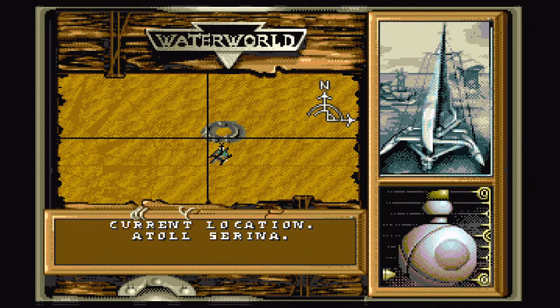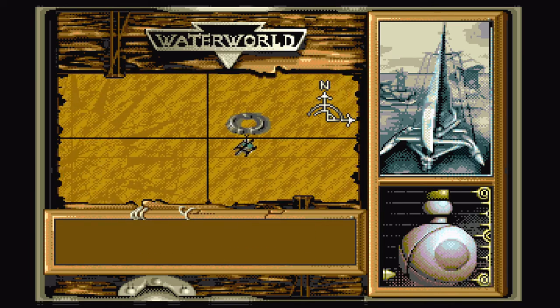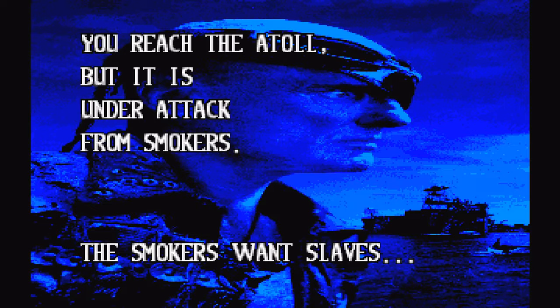Current location: Atoll Serena. Is that where I'm supposed to go? I've never played. You reach the Atoll, but it is under attack from smokers. The smokers want slaves.